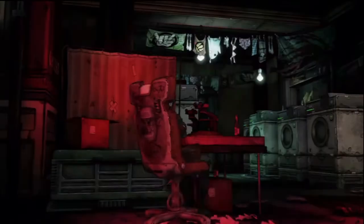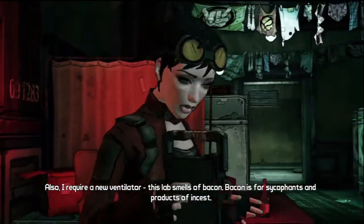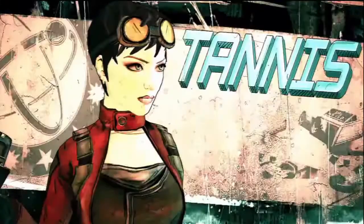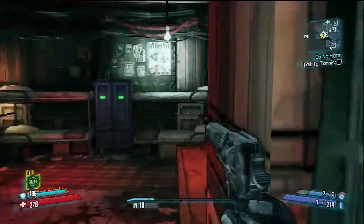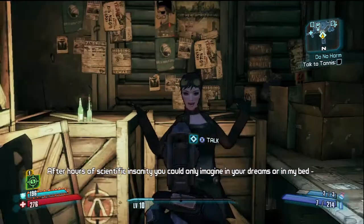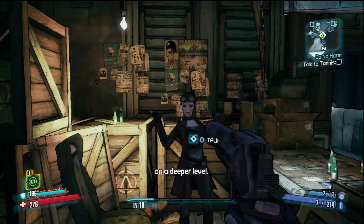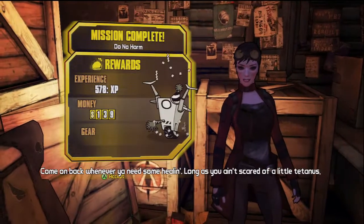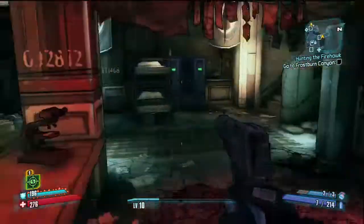Come here, Tannis. After hours of scientific insanity you can only imagine, I have deduced that Jack, the vault key, and the iridium are all connected on a deeper level. Come on back whenever you need some healing, as long as you ain't scared of a little tetanus.